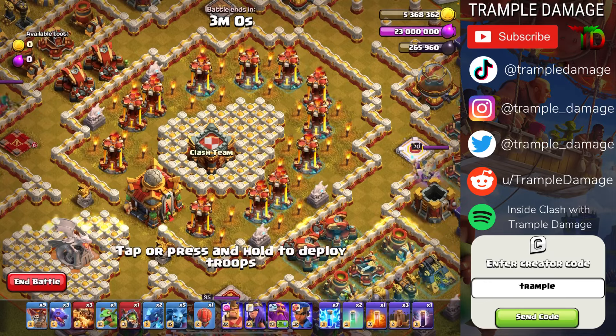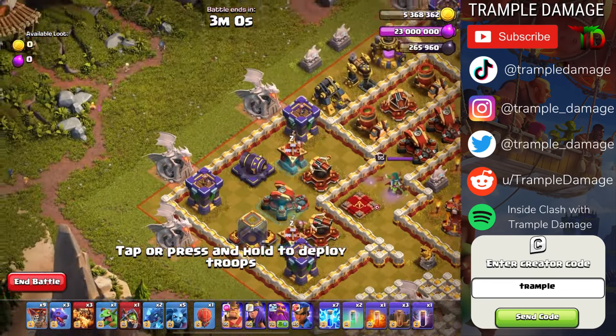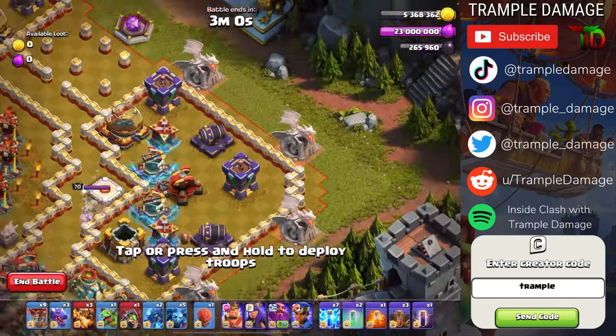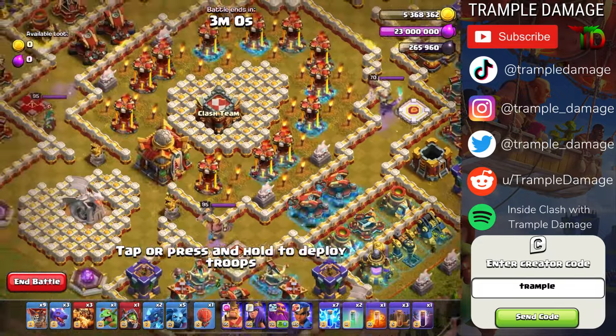Then we're going to put the other two earthquake spells to damage the rest of the inferno towers, and we are then going to sacrifice balloons all the way around the perimeter. We're going to deploy nine balloons to get some traps, and a baby dragon to get an air seeking air mine.